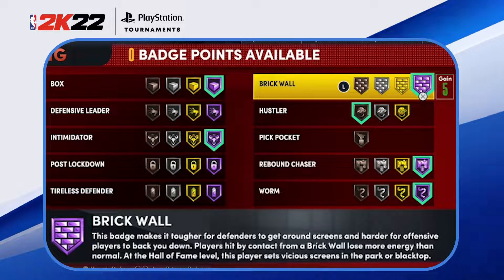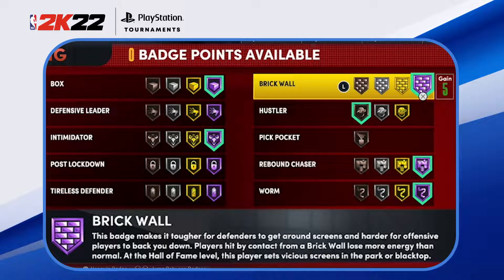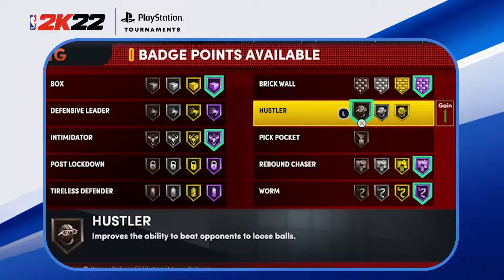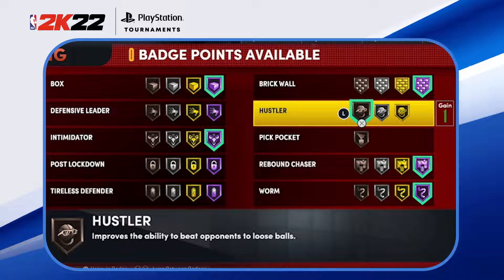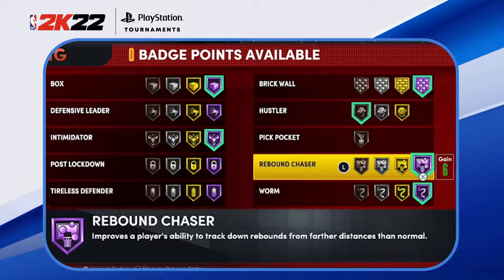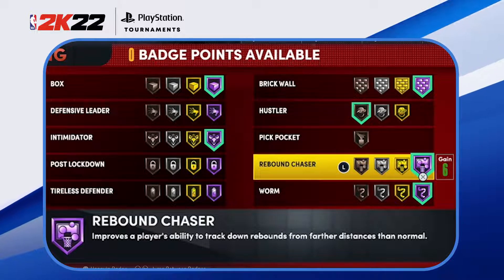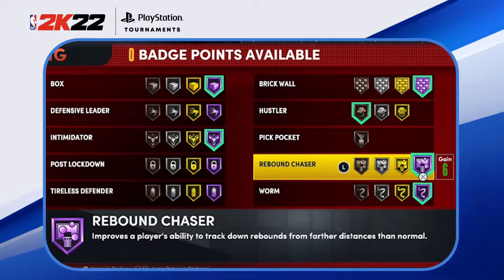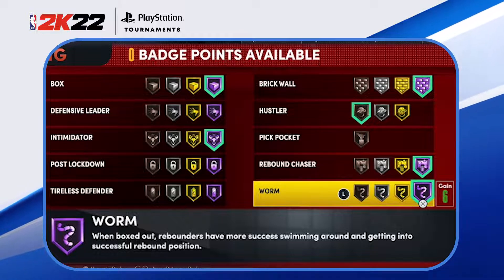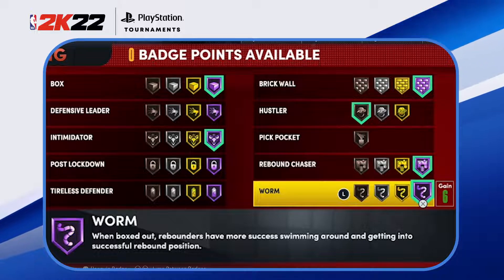Brick Wall has been super important and it's just as important this year — you'll set bigger screens, get better screen animations, and it drains more energy and stamina from whoever you're screening, which is huge. Hustler is new to this 2K — I'd have it on at least bronze; it improves your ability to beat opponents to loose balls, and the loose ball animations can be crazy this year so you want to be on the right side of those. Rebound Chaser is essential as a center — you need to chase down rebounds and get better rebound animations over smaller players. Last but not least, the Worm badge lets you swim around box-outs and get into better rebounding position — I'd have it at gold or Hall of Fame to slip around power forwards and guards boxing you out.